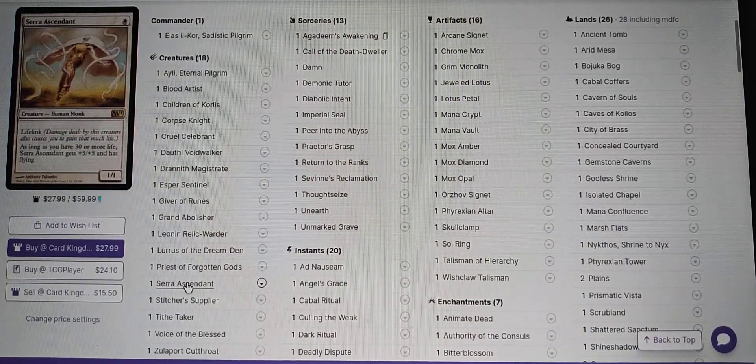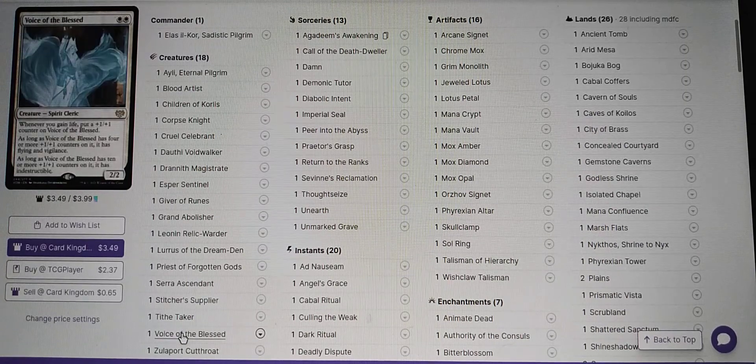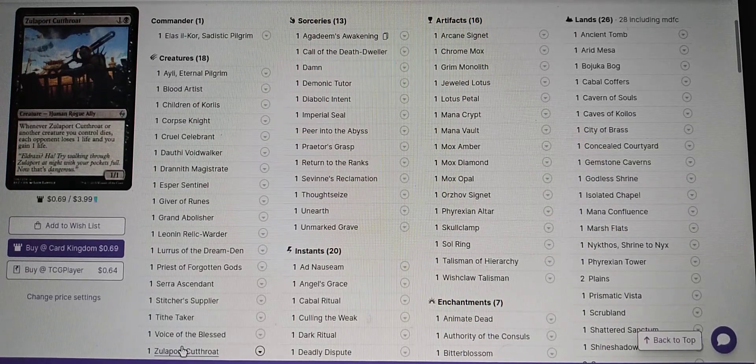Serra Ascendant — very fun and important card. It's essentially a 6/6 for one mana played early. Stitcher's Supplier — we're going to be bouncing her; it's a great way to fill our graveyard. Tithe Taker. Voice of the Blessed. Zulaport Cutthroat is just another Elas Ilkor, Corpse Knight, Cruel Celebrant, Blood Artist essentially — whenever another creature you control dies, each opponent loses one life.